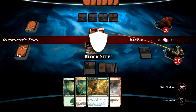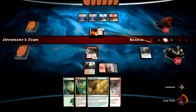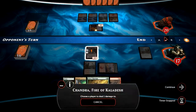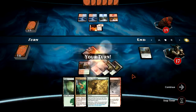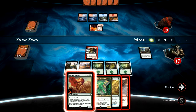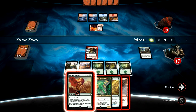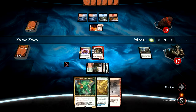Our opponent is going to attack, trying to induce a block with Chandra, so we will skip blocking and instead use Chandra's ability to ping him for damage. There's an Outland Colossus — I'm thinking we go ahead and play it, honestly. It's a huge creature, and if our opponent decides not to block, it becomes even huger.